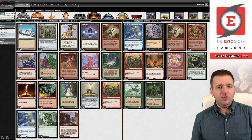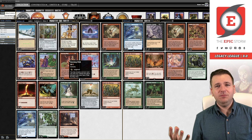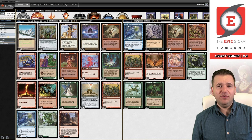We have our eight Spirit Guides — pretty good. They don't help increase your storm count for Empty the Warrens, but free mana is free mana to activate Goblin Charbelcher. We have Empty, we have Echo — already covered — and then the lands. The last card is Burning Wish, our legacy staple from the Epic Storm, the heart of the deck. You can obviously get your sideboard Echoes with it, Tendrils if you manage to Echo into a clean kill.